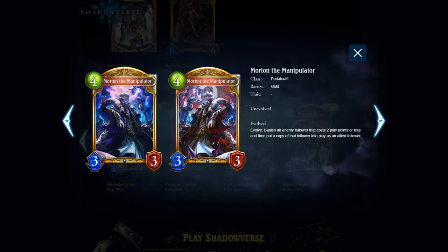Warden the Manipulator — a new Portalcraft card, 4 play point 3/3 gold. It's a vanilla 3/3 unevolved which is very bad, but evolved it banishes an enemy follower that costs 2 play points or less and puts a copy of that follower into play as an allied follower. I've seen some people down on this card, but I think it works fine and I really like how it's designed. It works infinitely better going second than first, and it kind of stops board flood aggro in its tracks — you take their stuff, have a 3/3 body to trade into their other thing, and that's a huge tempo swing.